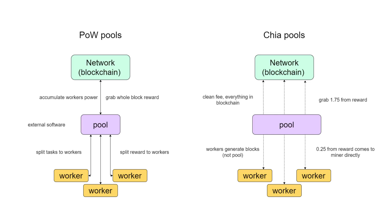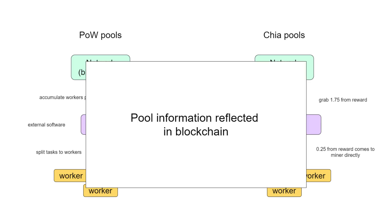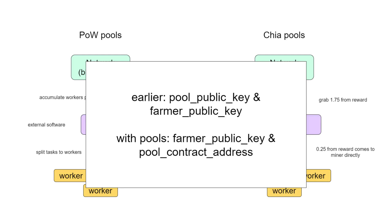In the Chia blockchain, it will work in a completely different way. All information about the pool will be reflected in the blockchain. Earlier, plots were tied to FarmerPublicKey and PoolPublicKey that were on the current user's machine. With pools, you have a pool contract address that will be stored in the blockchain. Pools connected to the blockchain give us a significant number of advantages.